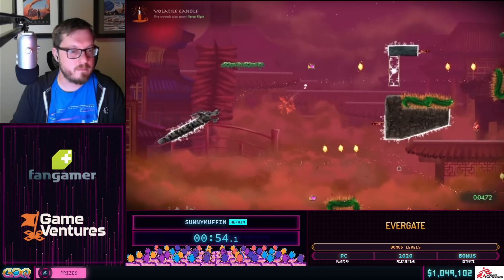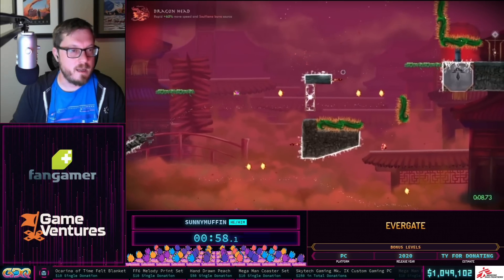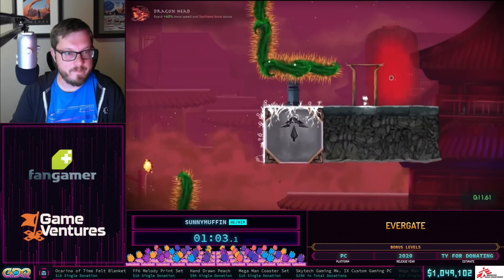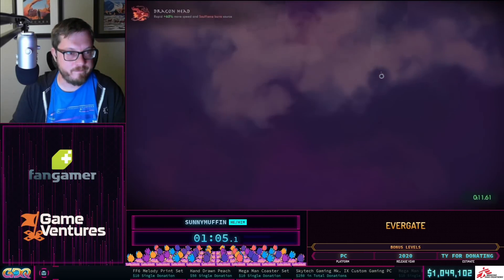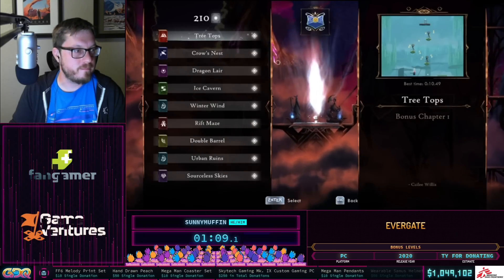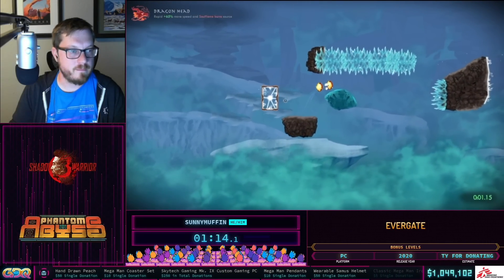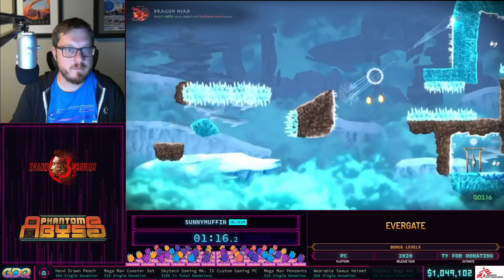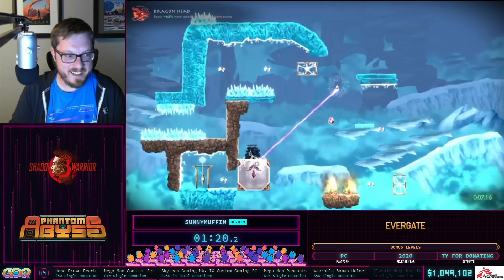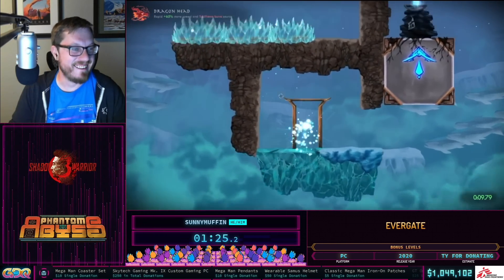Here he's using an artifact called Volatile Candle, which turns him into a projectile missile similar to the fireball crystals when he breaks a fire crystal. He's making use of what's called an artifact swap — not something normally intended. If you swap artifacts mid-level the game resets, but if you select the artifact and close the menu on the exact same frame you can switch artifacts mid-level without resetting. It's actually a double bind, so it's not as impressive as it sounds — takes a little mystique away!